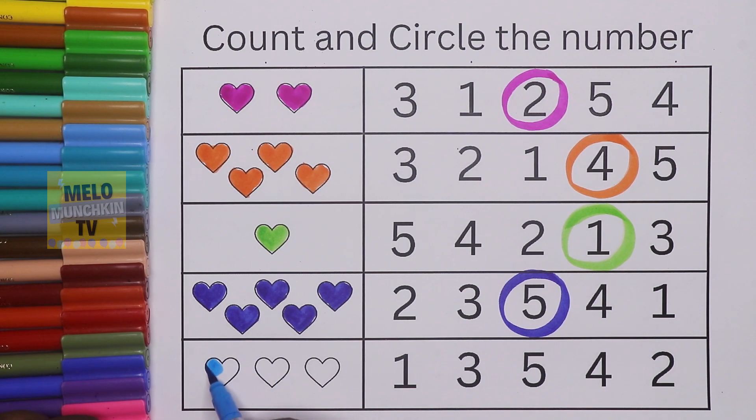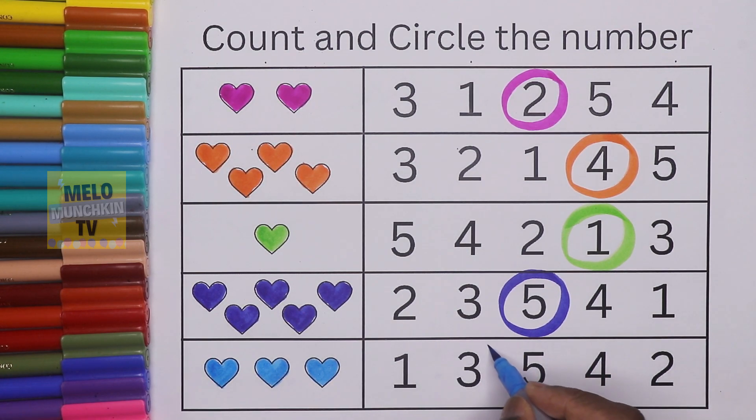This is sky blue. How many hearts are there? Let's color and count: one, two, and three — so we need to circle number three. This is number one, and this is number three — circle number three.